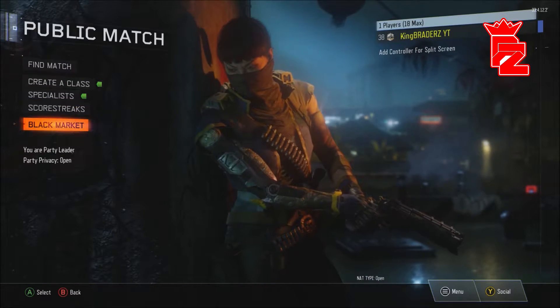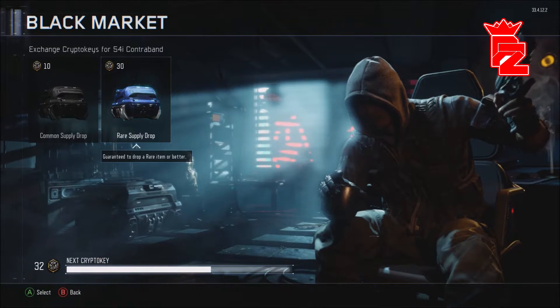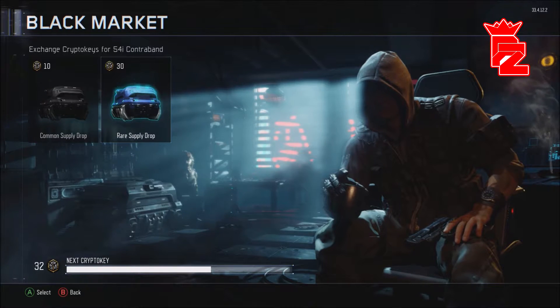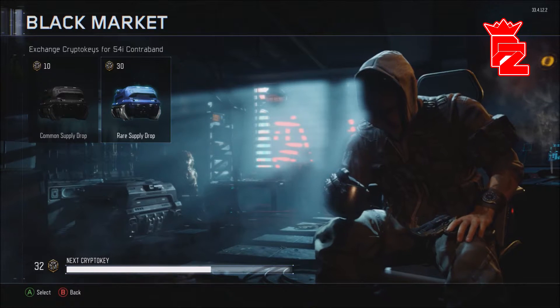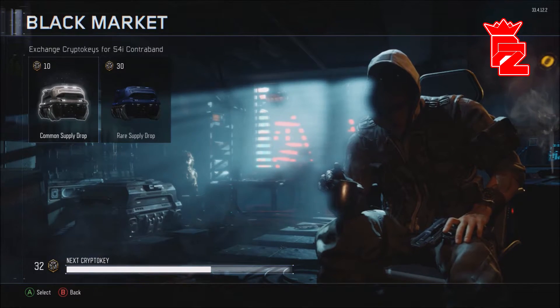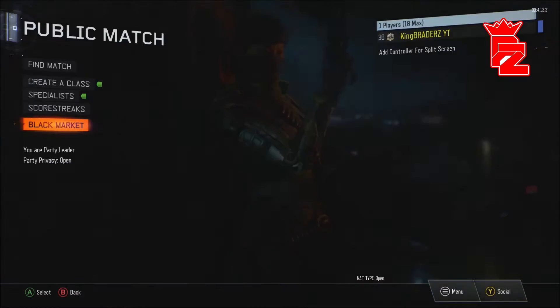The two different supply drops in this game right now are the common supply drop and the rare supply drop in the black market. As you can see in the bottom left, I have 32 crypto keys. I'm going to open the rare supply drop. A lot of people say you should open the three common ones, but I've already opened one and it didn't go too well, and I kind of want a guaranteed rare item.